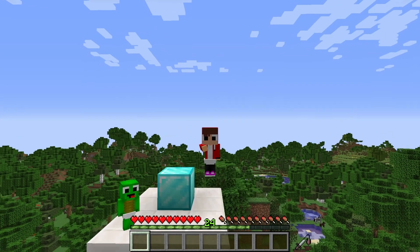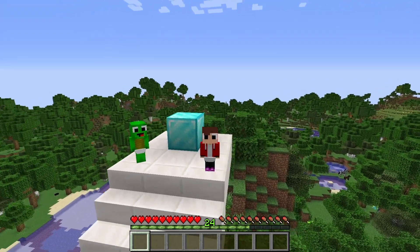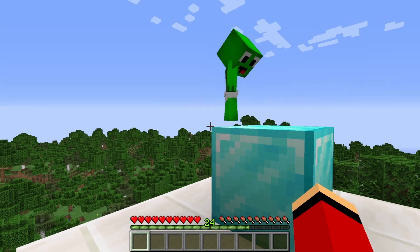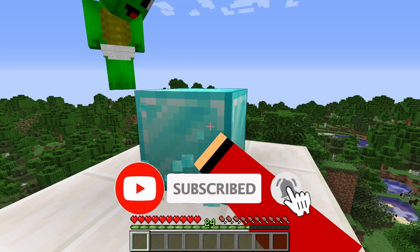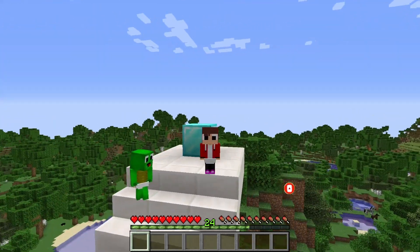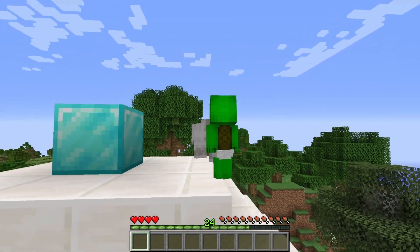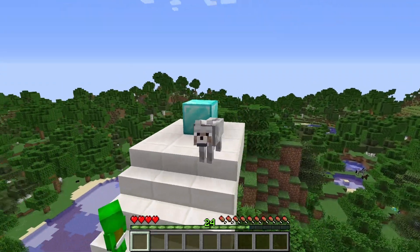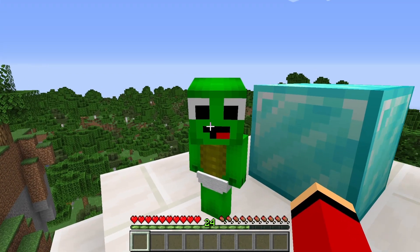Hello, everyone. Today, Mikey and I decided to have a speed run. I have to break this diamond block with a diamond pickaxe, and Mikey has to stop me. Mikey will use any things he wants, but I will only use what I get with my own hands, but with one small condition. I will periodically become a wolf who can walk through one block and bark. The wolf has almost no advantages, but on my side there will be skill and knowledge of the case. Without further interruptions, let's start the speed run.